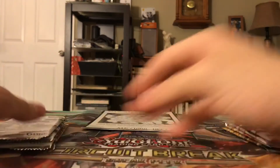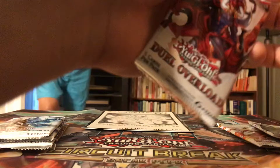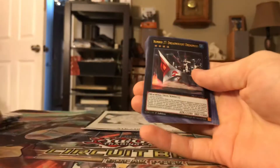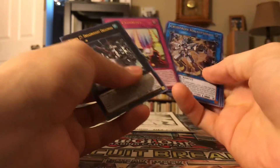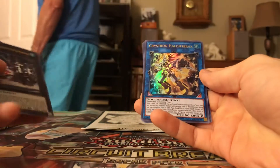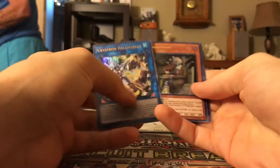First three packs of Dual Overload. Hey, Stepper's ready — I know Stepper's ready, I got some cards. Oh snap! We got a $30 card! Alright, that paid for the whole box! First pack — Criston Needle Fiber! Holy crap, dude.